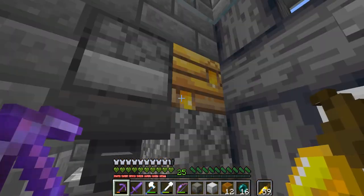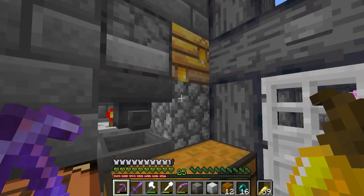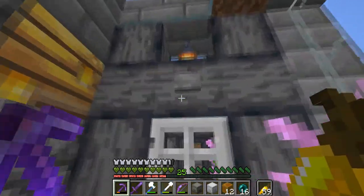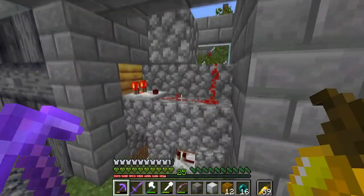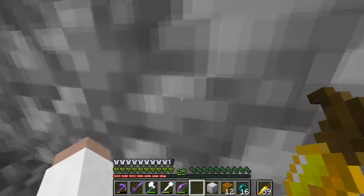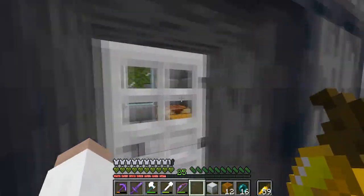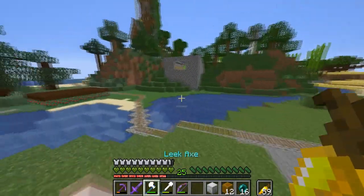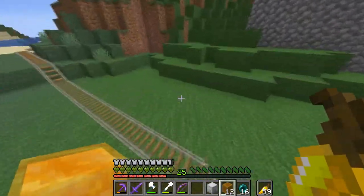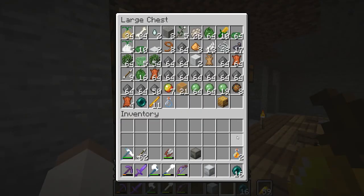We have to give this a tick. I don't want to upset the bee, so to give it a tick I'm just gonna break this, put it back, and that should have dispensed it. Yep, all right cool, we're good. Now we have 12 more honey blocks - that is 21 honey blocks along with a couple bottles.